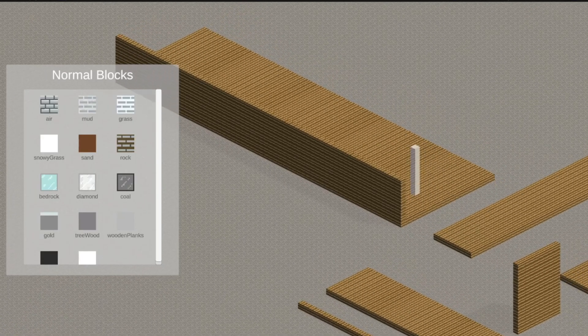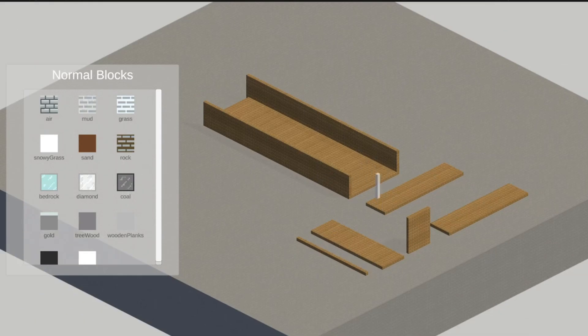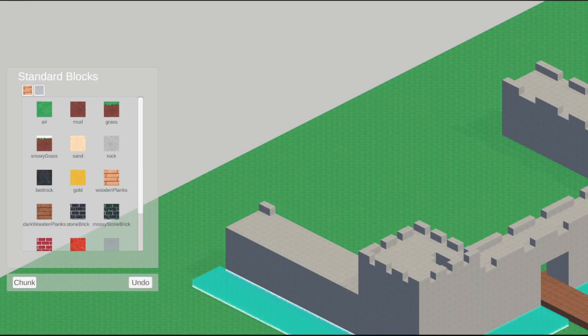I designed the building system using ray casting, which basically worked by casting a point when you click your mouse and then casting another point when you let go. That worked okay for some scenarios, but when building on different levels, if you hovered your mouse off the edge of a raised platform, the ray cast on release would be off in the distance in the world and would throw out the block calculations completely.